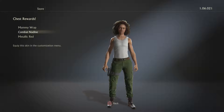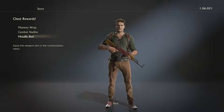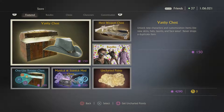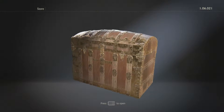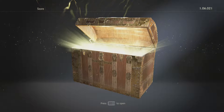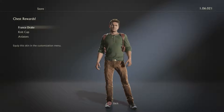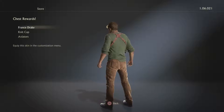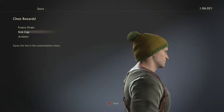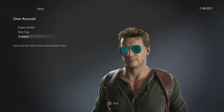Mummy wrap combat, neat — I like that, I'll probably use that from now on whenever I play her. Metallic red, that kind of looks bad but it's cool, whatever — I use my alien more than anything. France Drake — okay, I guess it's just like a different looking one. Knit cap, that's kind of cool actually, not gonna lie, I'll wear that with my green goggles and aviators.